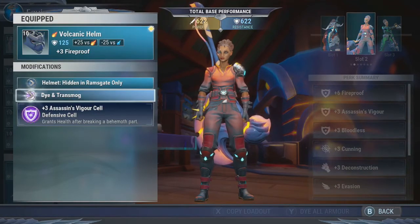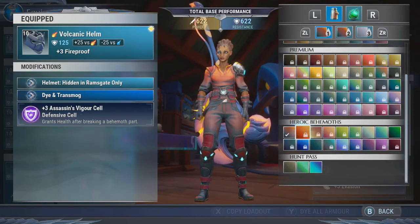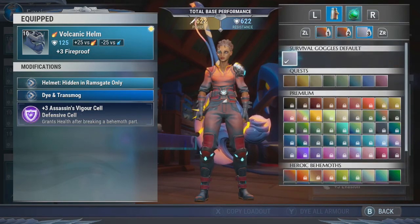Go down to dye and transmog. On the first tab will be all of your dyes. First you'll see the dyes you've actually unlocked within the game. The premium dyes are all the dyes you can buy from the store. Down here you will see all of the heroic behemoth dyes — these are dyes you can only get by defeating heroic patrols, and I think you only get those if you don't die during the heroic patrol. And down here you can see the specific dyes from the Hunt Pass itself. You also have two to three dye slots per cosmetic, so there are three separate tabs for your dyes.